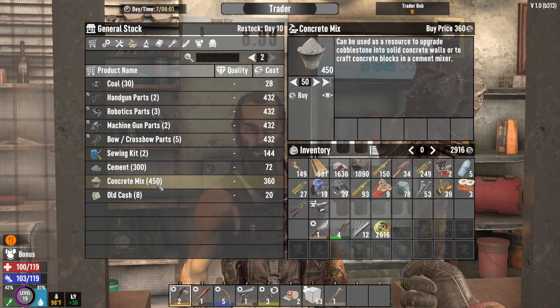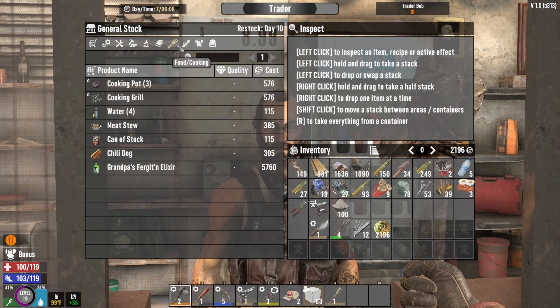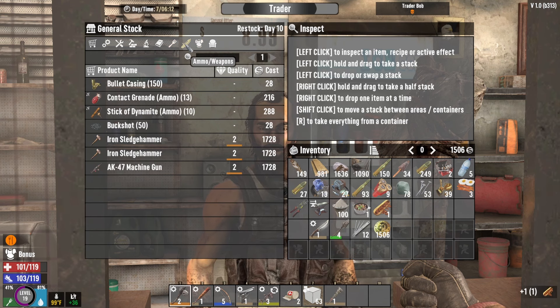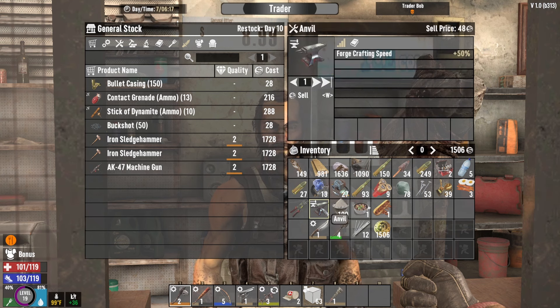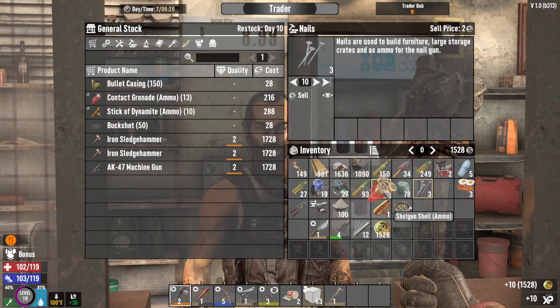I might buy a little more cement. I'm just going to buy another hundred. I think the rest of it that I purchased from him I have in the vehicle. I'm going to buy this meat stew and the chili dog so we don't have to even think about food today. Oh guys, he's got an AK-47. I'm going to try to sell him whatever I can to see if we can get enough to do that. I shouldn't have bought the food but it's too late now.